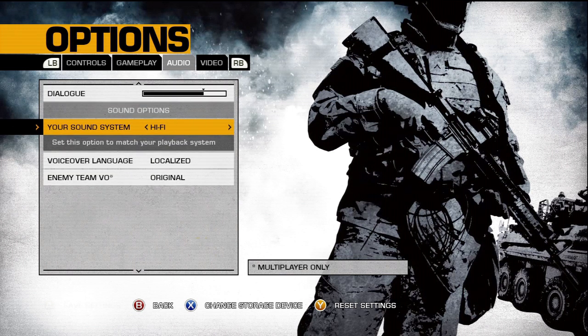Sound options — I use Turtle Beach X41s and went through every single option. I found Hi-Fi to be my favorite. TV is basically stereo — if you have external speakers on your TV, you want to put this on. Hi-Fi — I'm not sure exactly what it is, but for me with my Turtle Beach X41s, everything sounds clear, I can hear footsteps, I can hear everything in every direction: above, below, left, right, forward, back. I found this to be the best setting.